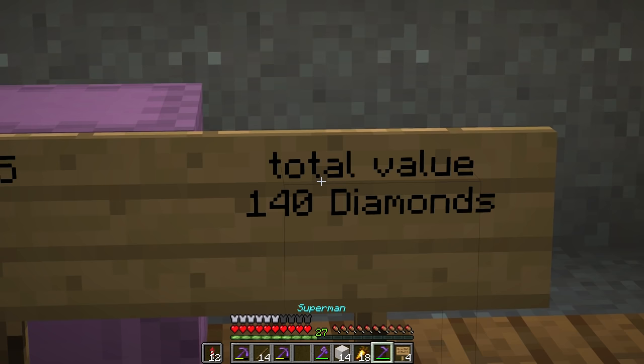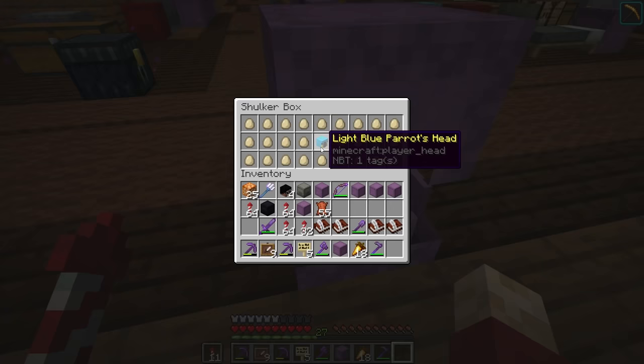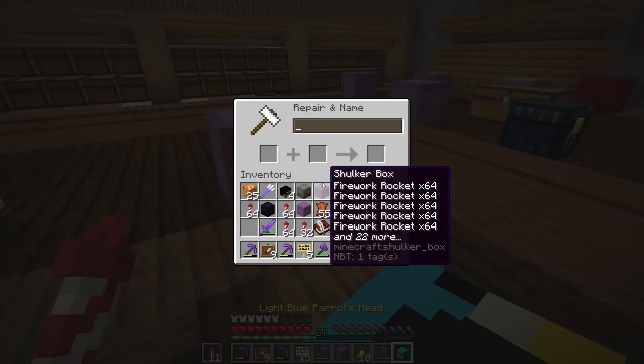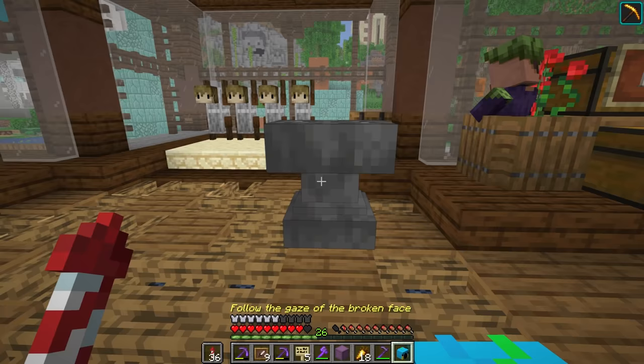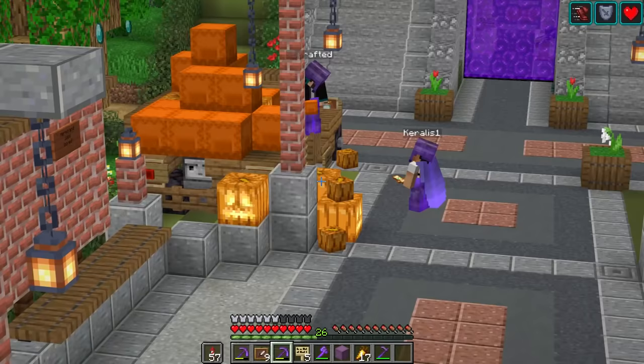Now we have to go and bury this. As with the last treasure hunt, what we're going to do is rename our initial box — so this is what they'll get — and we need to rename this head to give them the first clue. 'Follow the gaze of the broken face.' That's the broken face.